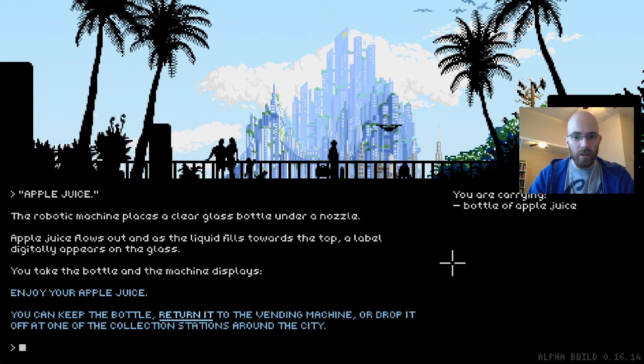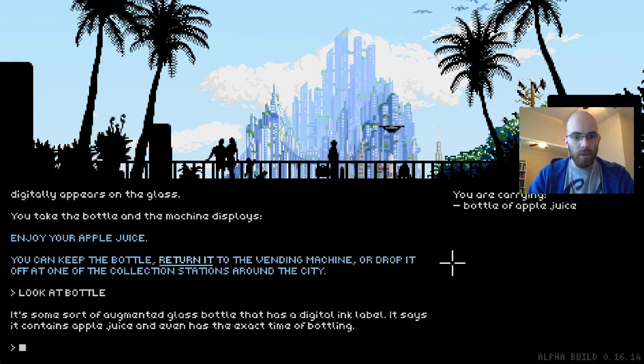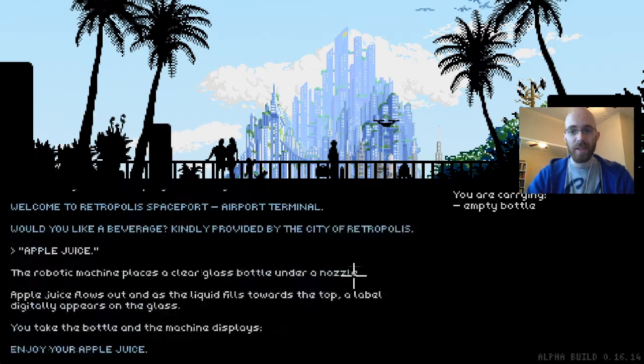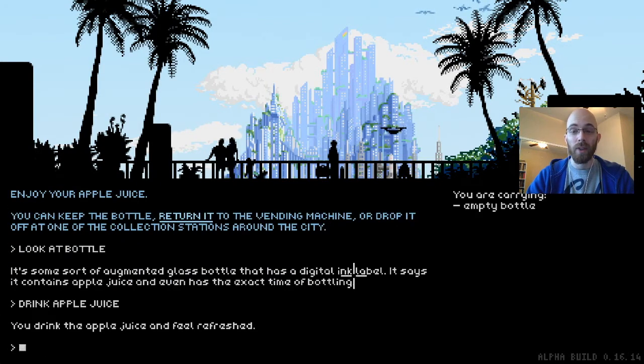You can keep the bottle, return it to the vending machine, or drop it. Let's look at the bottle — some sort of augmented glass bottle with a digital ink label. It says it contains apple juice. Let's drink the apple juice and feel refreshed. This is going to help us — there are different endings depending on when you come to the airship, if you make it in 10 minutes or not. This helps extend that window just a little bit. There are three ways.